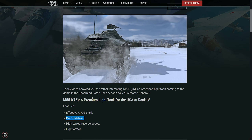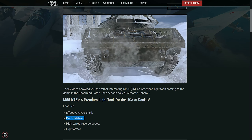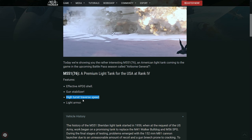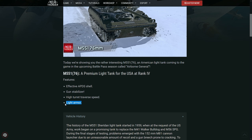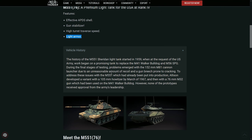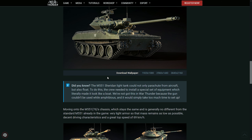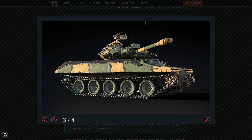I don't think the Sheridan had it, or if it did it doesn't matter so much — the Walker Bulldog didn't with its cannon. It has a high turret traverse speed because of the light weight of the 76mm instead of the 152mm, and of course light armor because it's an aluminum tank. The good part about that is that it's going to be very, very mobile — one of those tanks that can get to a cool position very quickly to actually destroy everybody.